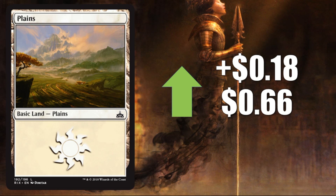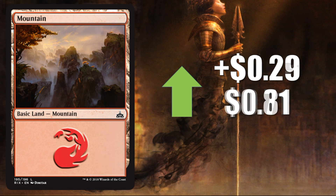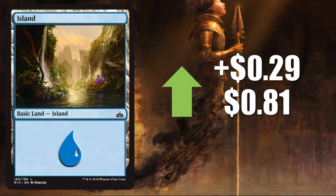Number 7 is Plains, up $0.18 to $0.66 — again, a really beautiful cycle of basic lands. Number 6 is Mountain, up $0.23 to $0.71. Number 5 is Island, up $0.29 to $0.81.